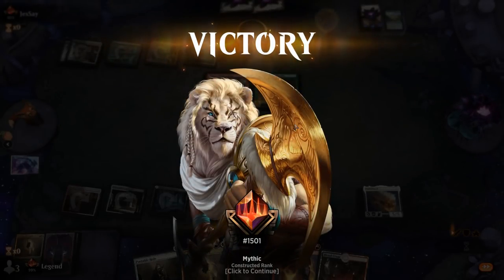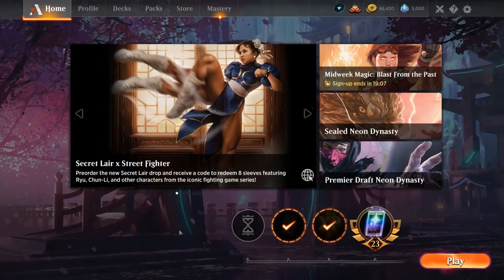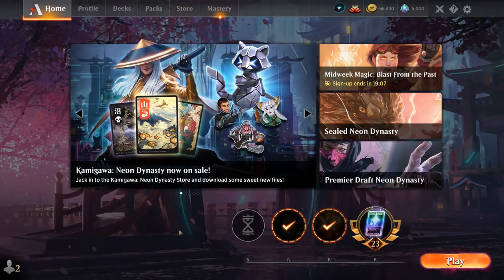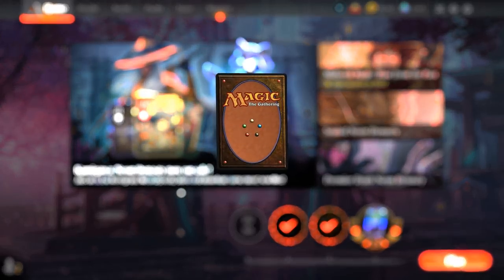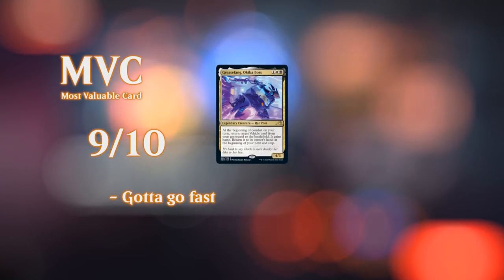Overall, there might be a game where we have to fight through some graveyard hate or it takes a while to assemble the combo. But I've found the deck to be quite consistent at getting the turn 3 Grease Fang. Just make sure to mulligan aggressively to look for the combo pieces, rather than keeping hands that don't have any and need to rely on lots of top decks. With the new mulligan rules, these combo decks are definitely advantaged when it comes to mulliganing aggressively. That'll do it for today's gameplay — thanks for watching, hope you enjoyed, and as always, have a nice day.